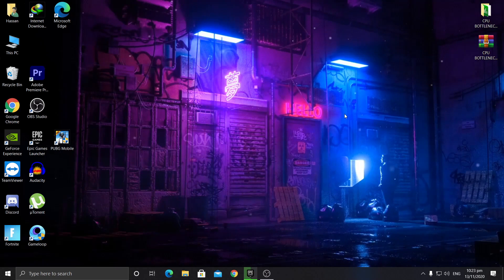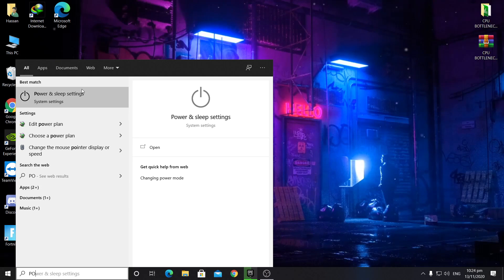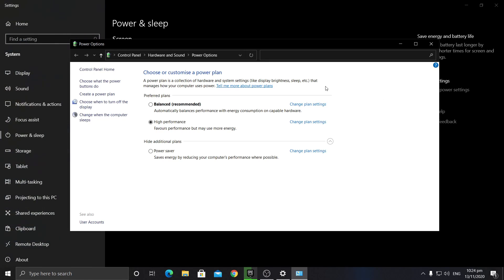Go into the Windows search bar and type 'power and sleep settings.' Select the system settings option, then go into additional power settings. Here you will find the High Performance power plan. If it's not visible, click 'Show additional plans' to get this option. Select the High Performance power plan.